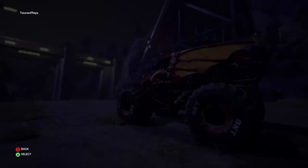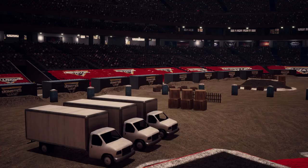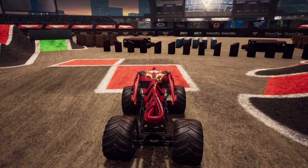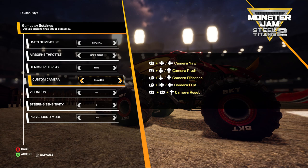Welcome back everyone to another episode of Toucan Plays Monster Jam Steel Titans 2. Before we get started, please do me a big favor — smash that like button, hammer down on that subscribe button, and really hit that notification bell so you can be notified of all of our future videos. Last episode we unlocked Bakugan Dragonoid, so we're going to go ahead and play with Bakugan today. I forgot to turn back on my heads up display, my HUD. There it is — let's show that so I can see when I got a green light.